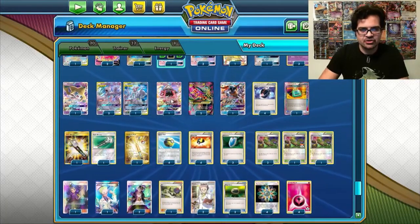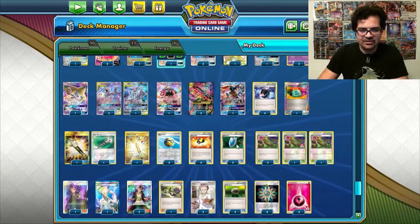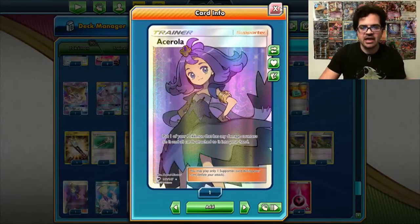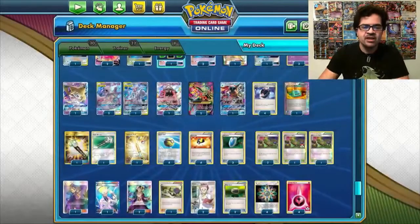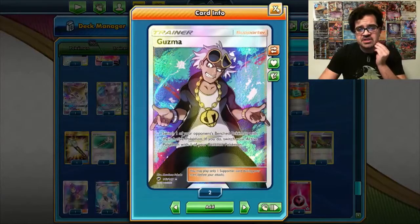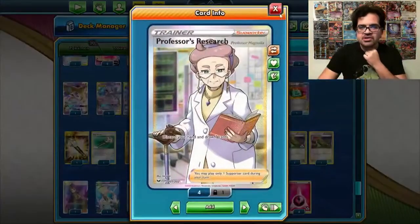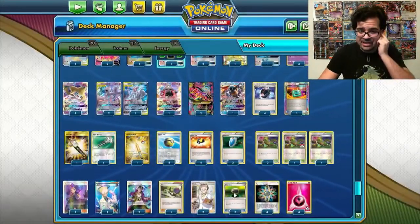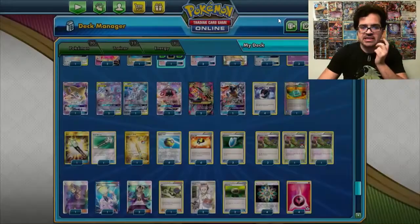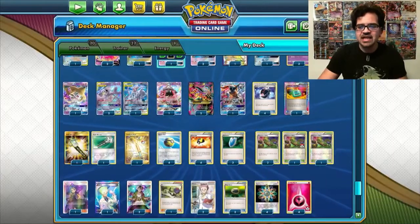And one Ordinary Rod to recover any potential Lele, Dedenne, or Crobat. Eight Balls for consistency, three VS Seeker for our supporters, and a small array of supporters — Acerola, which allows us to continually pick up Mewtwo if they don't take a knockout; Colress for draw support and for big benches; two Guzmas; and a single copy of N just in case our opponent starts to run away with the game. Two Professor's Research, the most powerful draw supporter, and finally rounds it off with two Float Stones, four Rainbow Energy and four Fairy Energy, which is the necessary energy to be able to use our Despair Ray. That is all for the deck list and I will be right back with some games.